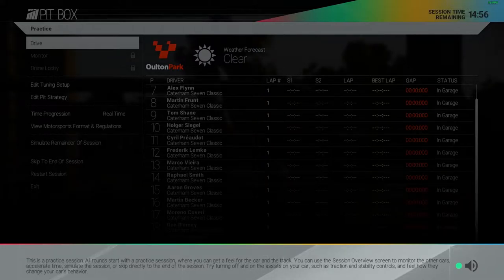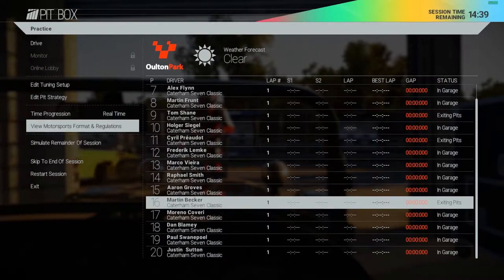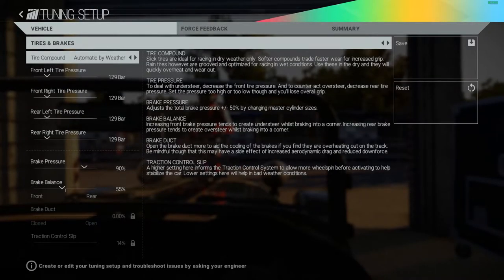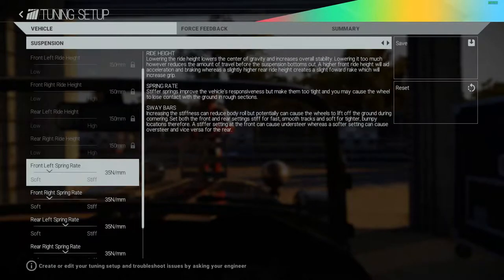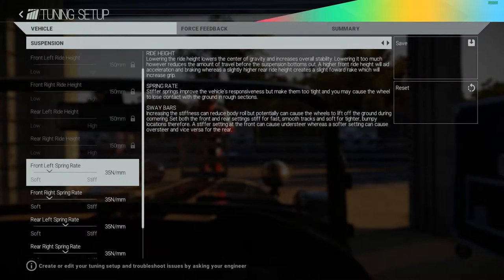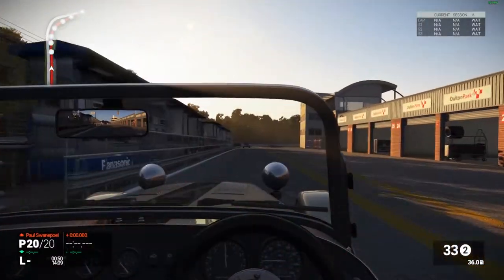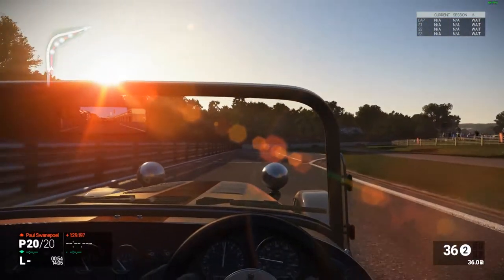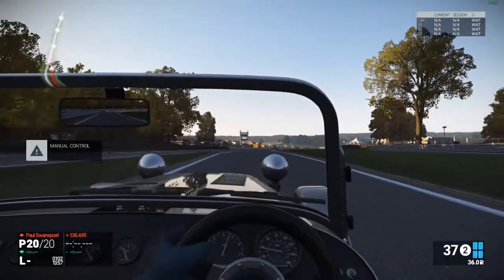This is a practice session. All around, start with a practice session where you can get a feel for the car and the track. You can use the session overview screen to monitor the other cars, accelerate time, simulate the session, or skip directly to the end. I'm just going to get out of here and drive. Okay, when's it going to give me control? Pretty sure we already passed the pit exit — it's a weird location. Freezing cold tires, of course.